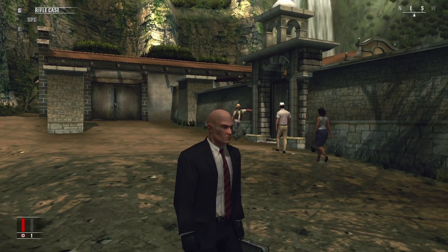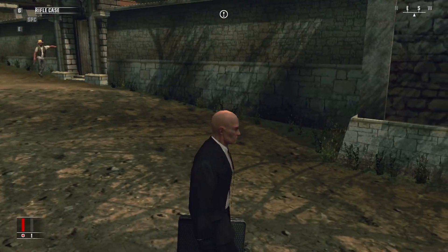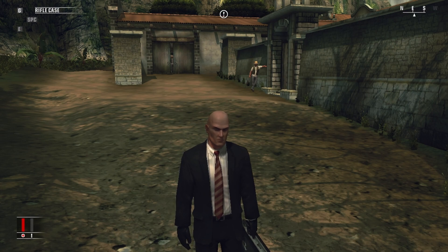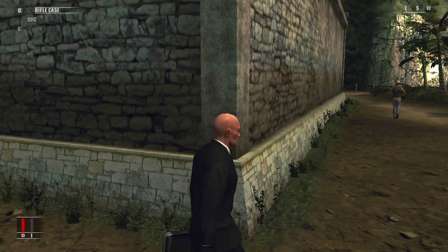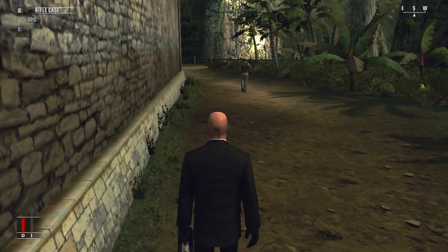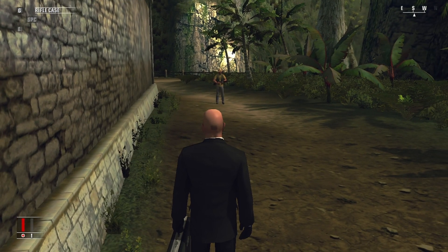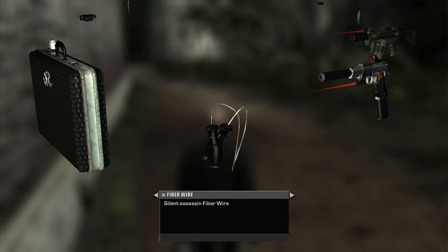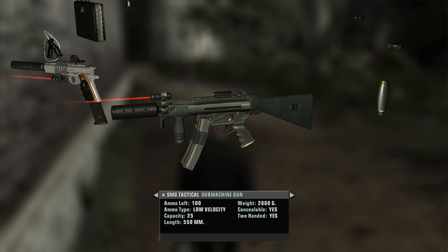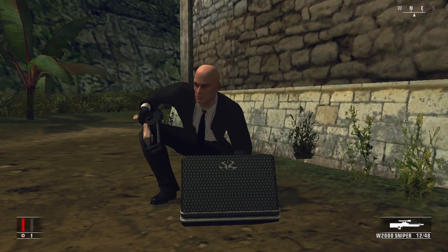What's up everyone, my name is Executor and in today's video we're going to be doing a kill everyone challenge on the map A Vintage Year. This is what I'm certain is like the seventh run that I've done — not sure because I've failed. I'm going to play in normal mode because I can see all the guards and civilians, which makes it easier to tell where people are that I haven't killed. I'm also playing on a save where I've already been through my playthroughs of Hitman Blood Money, so I do have a few extra gadgets, which is only going to help me slightly.